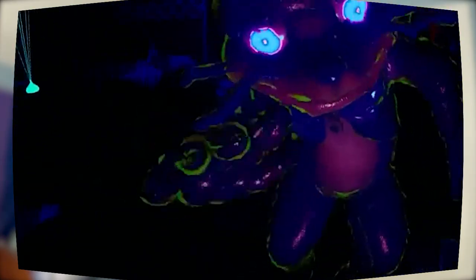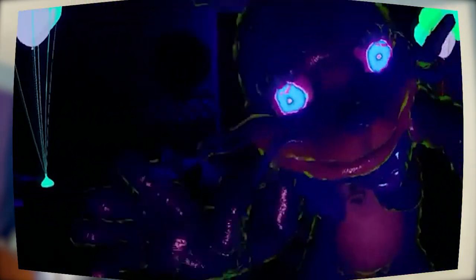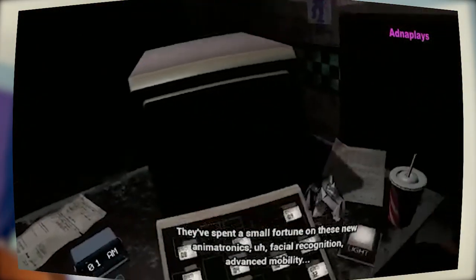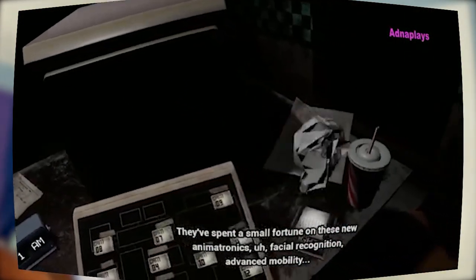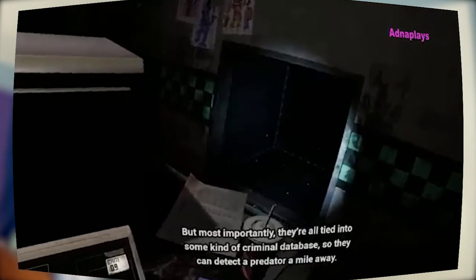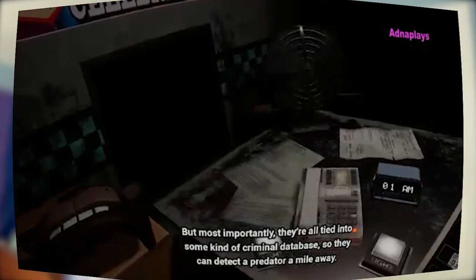At the end of Help Wanted, we believe that the player is possessed or controlled in some way by Glitch Trap. The character we play as in Help Wanted is Vanny. She's either possessed or controlled in some way by Glitch Trap, and as the teasers reveal, she's the main antagonist for Security Breach. Let's start looking at some of those teasers.